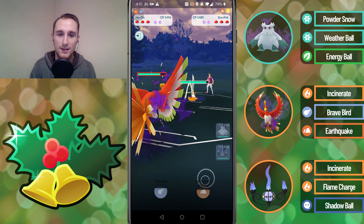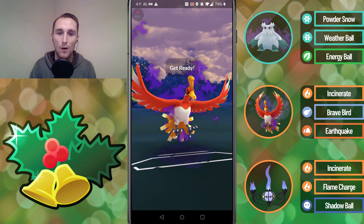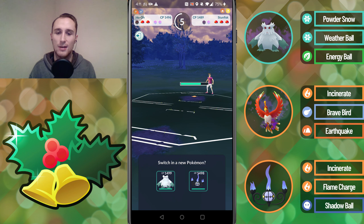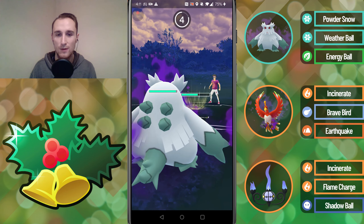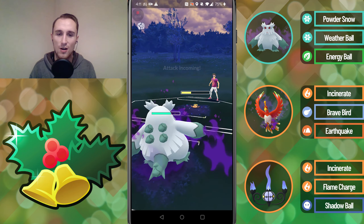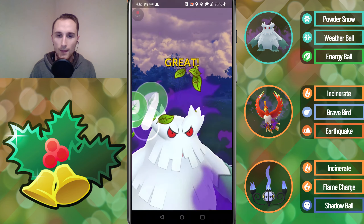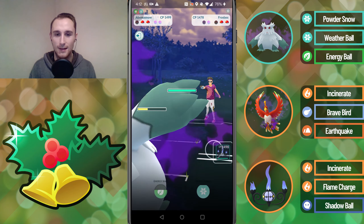We lead into a Frostlass, switch into the Ho-Oh, and again we're met with a Stunfisk — I was switching into the Ho-Oh a lot because I was met with a lot of Stunfisk. We go for the Earthquake and get a shield, so at least we have a shield advantage. The Abomasnow has a really good matchup against the Stunfisk and we're full health this time so we don't mind taking one or two charge moves. We tank the first Mud Bomb, farm up extra, tank a Discharge, and they actually switch into the Frostlass — we go for the Energy Ball and it takes out the Frostlass.